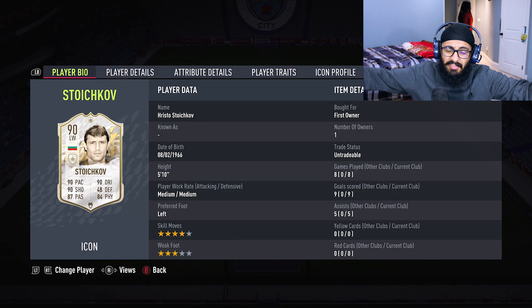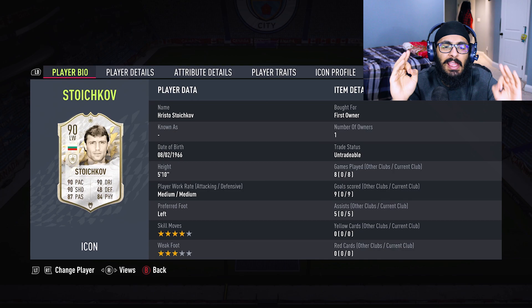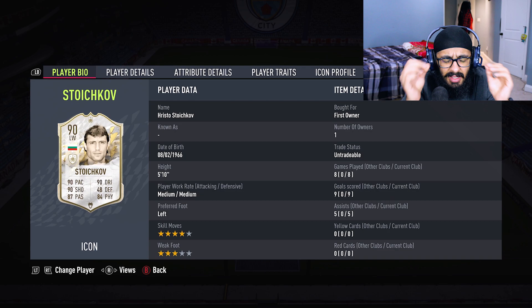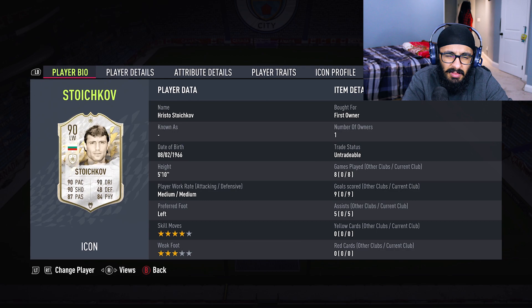That's it for the Stoichkov review. 8 games, 9 goals, 5 assists. If I had to give this guy a rating out of 10, I'd probably give him an 8 out of 10. The pros: shooting is very good, he's very aggressive and wins back the ball a lot, he's pretty quick, dribbling is good, finishing is great, through balls are nice. The cons: he is kind of bulky, doesn't have the best agility or balance, and of course the 3-star weak foot. But honestly I really didn't notice it too much. His free kicks are also very good, passing is very good. The only thing I didn't like was the balance and agility — he seemed a little clunky. But if you can look past that, he's a very very good card and I do recommend him. 8 out of 10, Stoichkov is great.